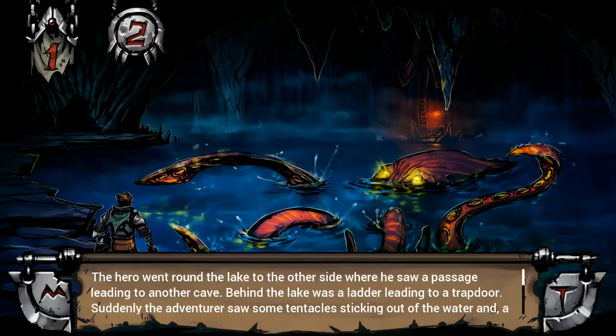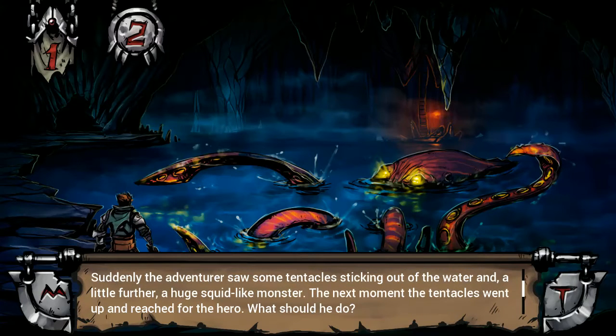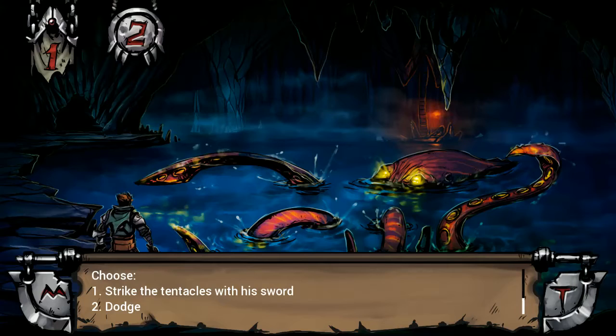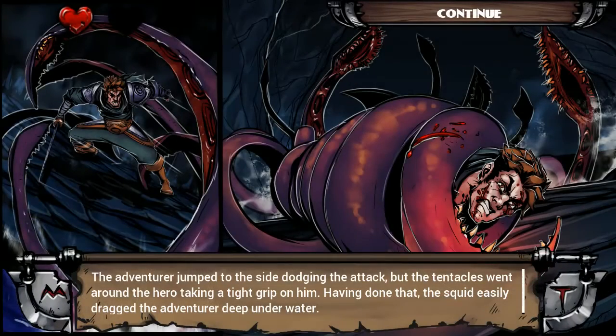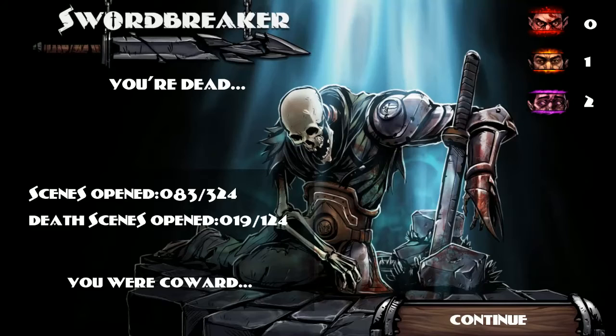We are not going to approach the lake. The hero went round the lake to the other side, where he saw a passage leading to another cave. Behind the lake was a ladder leading to a trapdoor. Suddenly the adventurer saw some tentacles sticking out of the water and a little further, a huge squid-like monster. The next moment the tentacles reached for the hero — dodge or strike? Let's dodge! And we have chosen poorly. The adventurer jumped to the side dodging the attack, but the tentacles went around the hero, taking a tight grip, and the squid easily dragged the adventurer deep underwater.